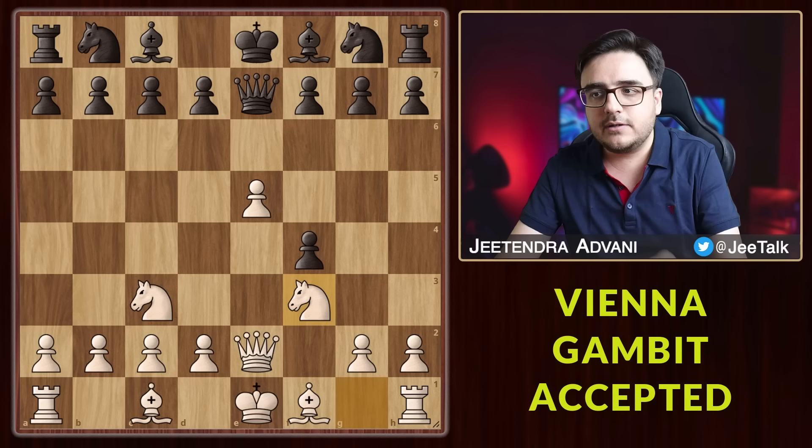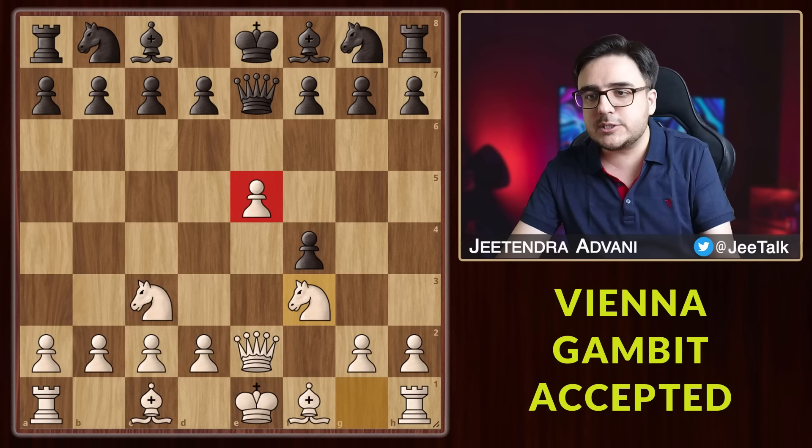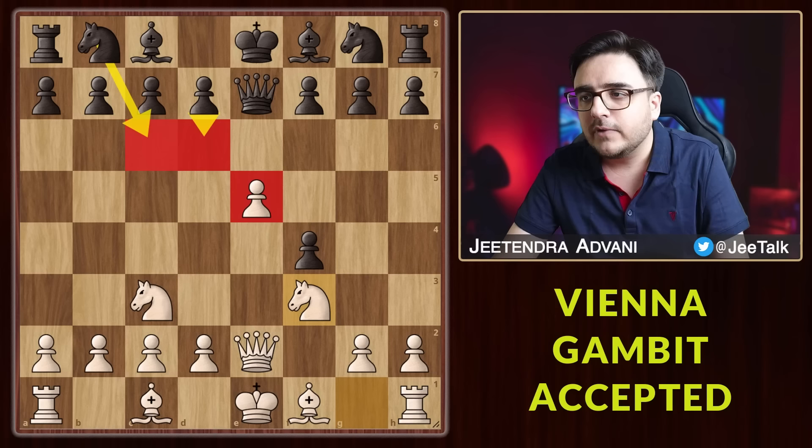Black's pieces are all cramped up and the main problem is this e-pawn. To get rid of it, the most popular responses you will see are d6 and Nc6. If d6, then you have the absolutely killer move, knight to d5. We are hitting the queen and also threatening a deadly check.